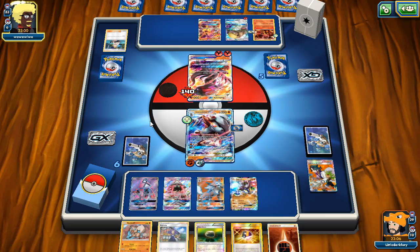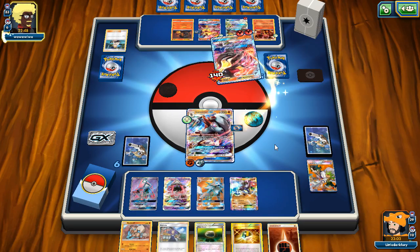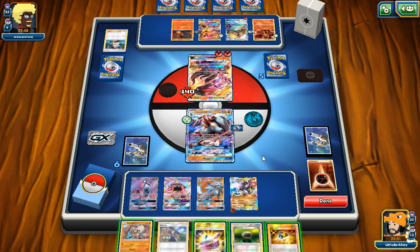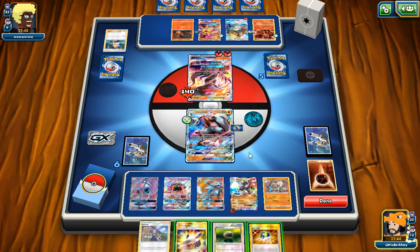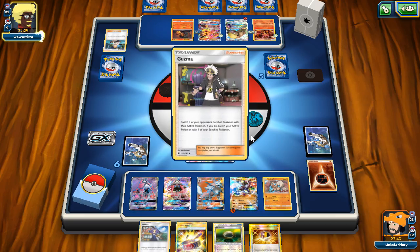Gumshoes is an easy knockout for us since it's weak to Fighting. Opponent plays Choice Band on Turtonator-GX and uses Queen's Haze GX — we lose all our energy. We top-deck a Choice Band. We attach to Zygarde and pass, planning to let the opponent damage us and then Ace Trainer our Lycanroc. We put down another Rockruff to have another Bloodthirsty Eyes option. The opponent knows we have Ace Trainer and thinks about using N, but then decides to Gumshoes instead.